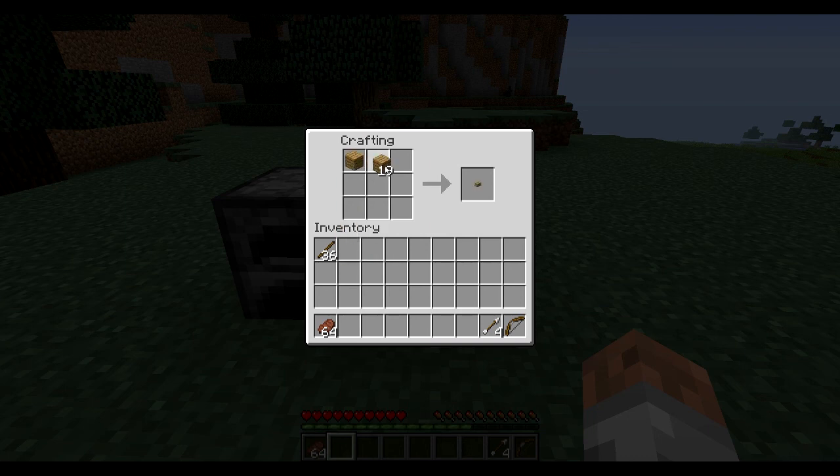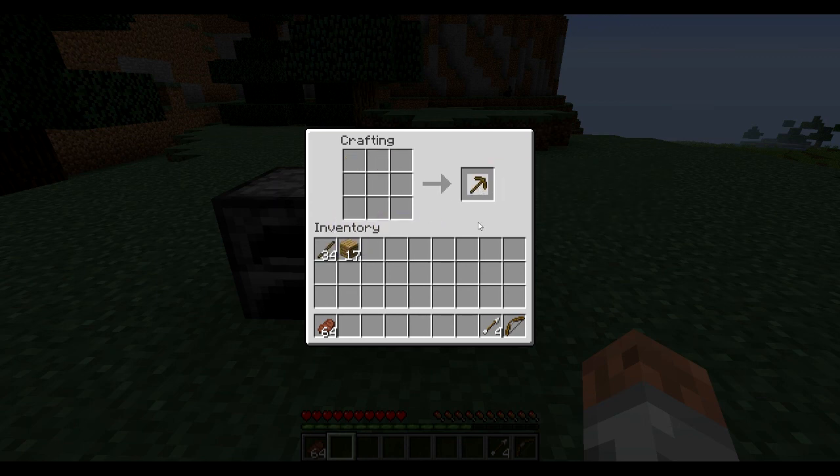So the pickaxe — you put three blocks on the top and then you put two sticks down the middle like so. There you go.